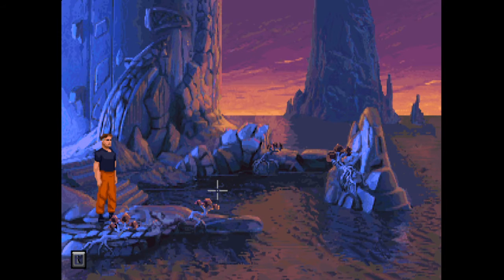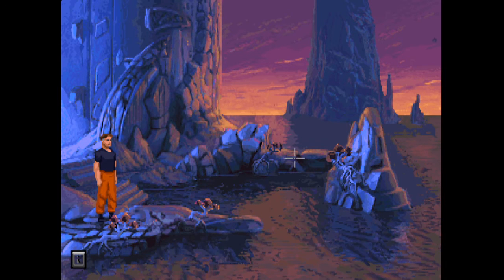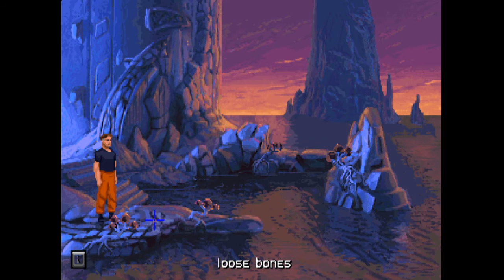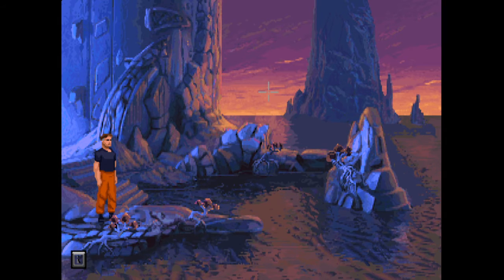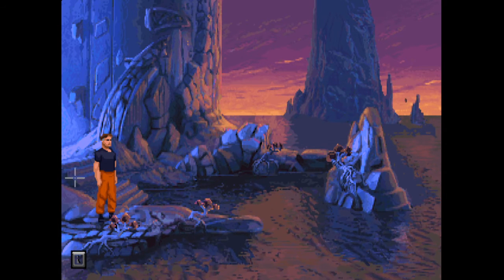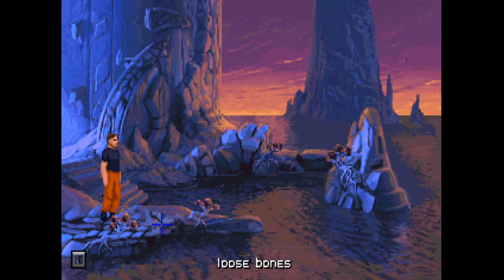Hi everybody, welcome back to The Dig for more point-and-click adventure game action. We're back where we left off by the water, trying to put together these loose bones from the tortoise — or whatever type of animal it was — that got eaten by the big creature that came out of here. We made a little progress last time using the fossil at the top of these stairs, but we're not quite there yet.